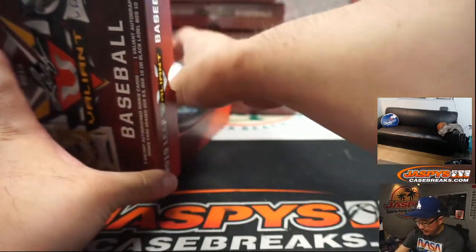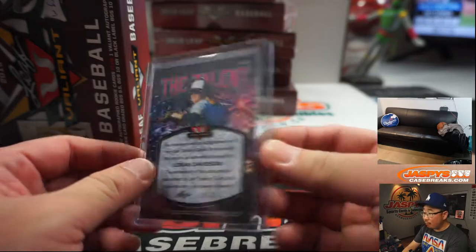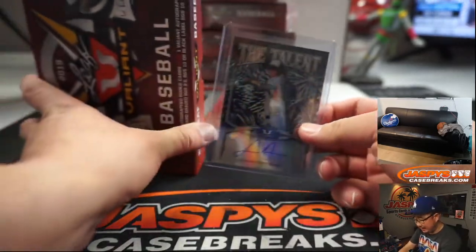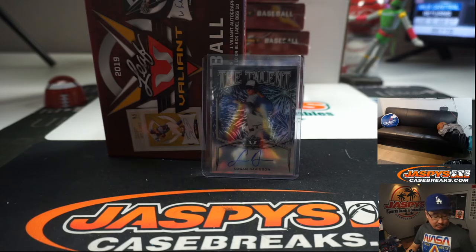We've got the Talent card — Logan Davidson, 24 out of 25. I think he is a Talent for the White Sox, if I'm not mistaken. Logan Davidson is going to go to Daniel Graham.